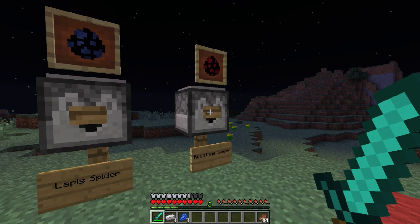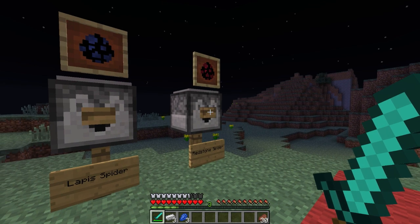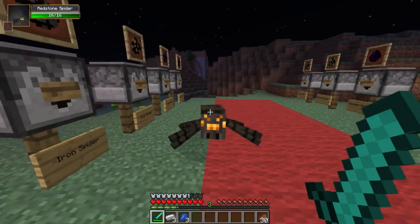The redstone spider is kind of interesting. It is faster than the normal spider, it'll follow further than the normal spider, it has fire immunity, it'll deal 1 heart of damage — which is its pathetic part — but it'll deal a fire effect that'll last for 2 seconds, so that can be pretty scary if you're not expecting it.